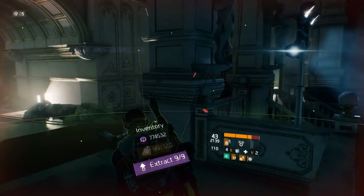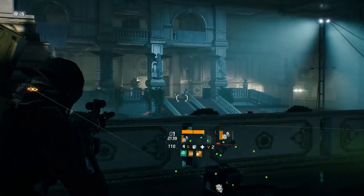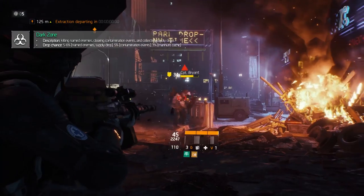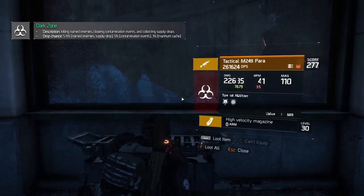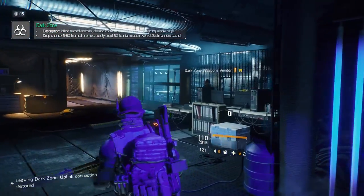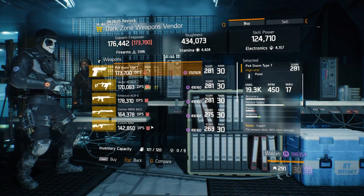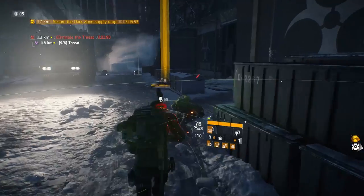The Dark Zone is perhaps a better place for most people. It's easier to access, doesn't require a DLC, and you can quit at any moment. There are several ways the Dark Zone can reward you with classifieds: eliminating named enemies has a 5% to 6% drop chance, clearing contamination events has a 5% drop chance, opening Dark Zone crates grants 5% to 6%, and Dark Zone Supply Drops offer another 5% to 6%. You can also buy a Dark Zone Sealed Cache at the vendor for 400,000 Dark Zone credits with a 1% drop chance, or go on a successful Manhunt and earn a Manhunt Cache with a 3% drop chance.